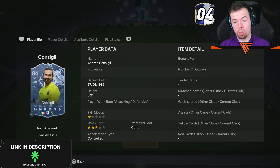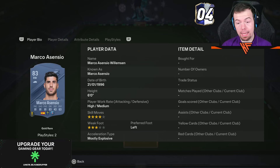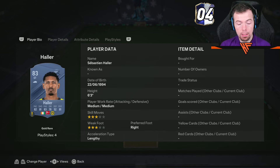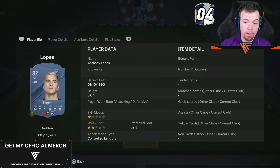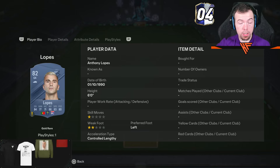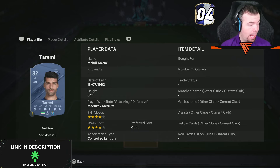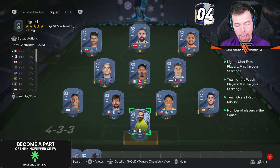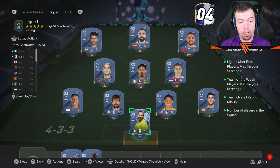The cheapest TOTW card right now is Yassin Oukidja, coming in just under 30k — between 29k and 32k for informs. Essien is one of the cheapest 83-rated Ligue 1 players at 1,100 coins, along with other French league 83s. The 83s are about 200 coins more than normal right now. Lopez is your cheapest 82-rated Ligue 1 player at 850 coins, along with similarly priced options — so there are about four of them at minimum price.